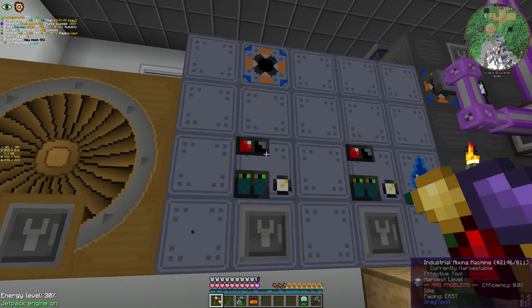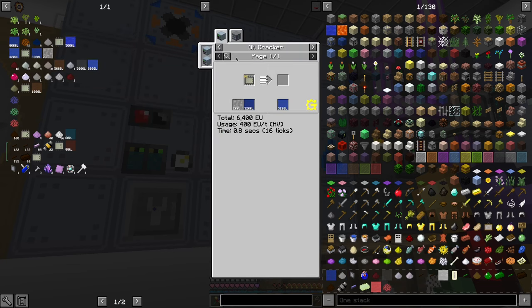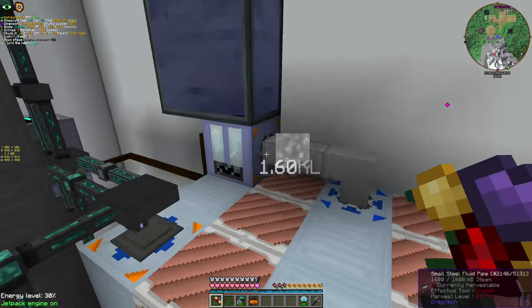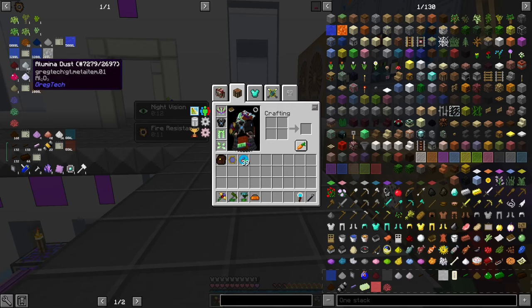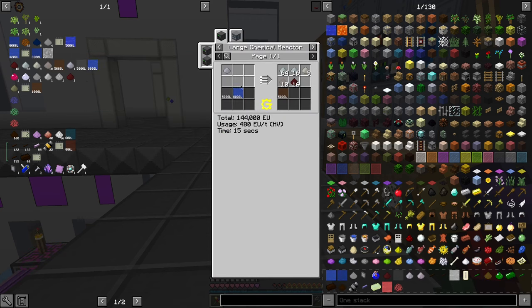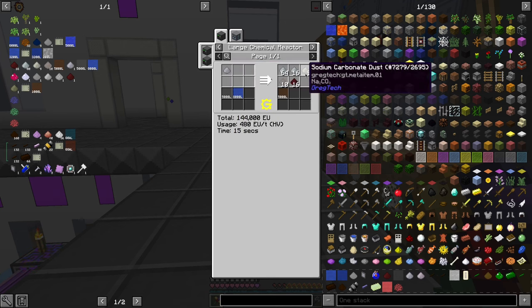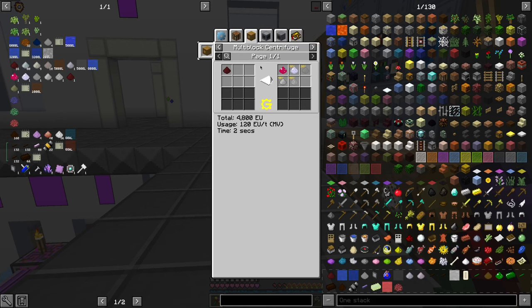The next machine will serve a different purpose. The bauxite slurry will be oil cracked and become heated bauxite slurry here. We have a basic steam production — a fluid heater. Then heated bauxite slurry goes to a large chemical reactor with CO2 gas, and produces aluminium hydroxide, etc., and sluice juice. The bauxite slug goes to the centrifuge and becomes those products. Quicklime also comes from that.